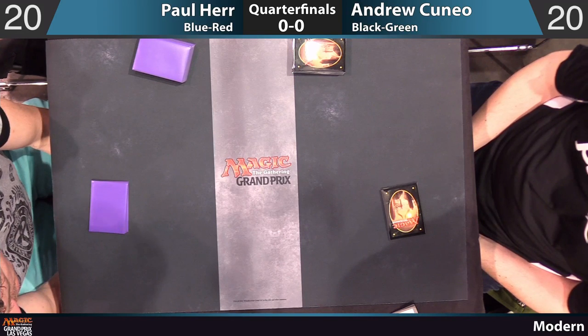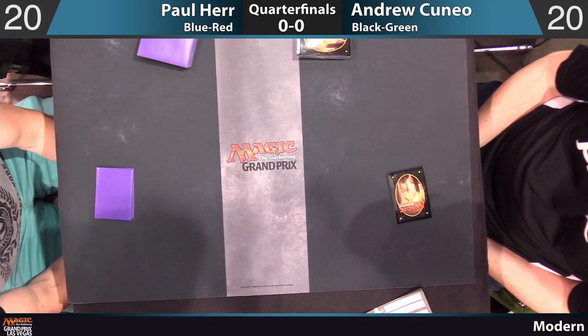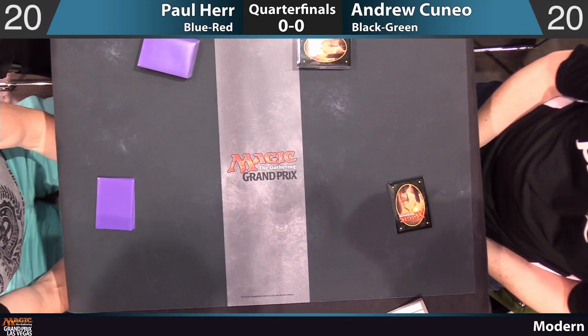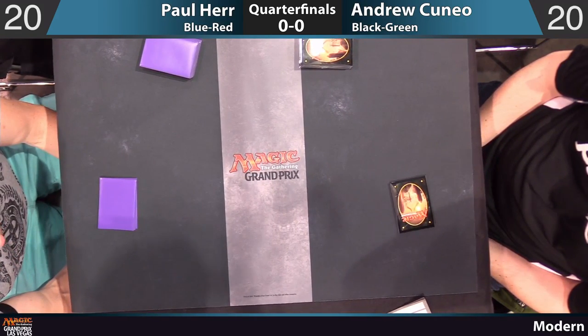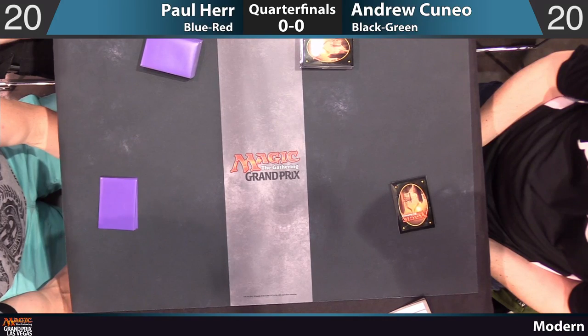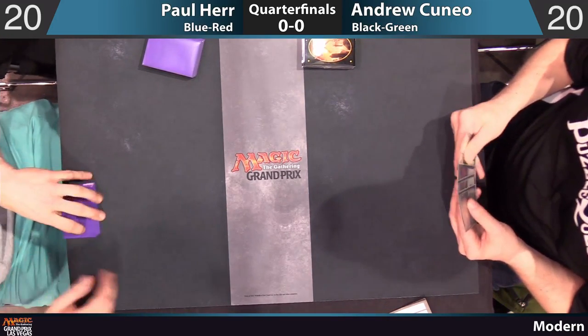Black-green for Andrew Cuneo versus blue-red for Paul Hare. This was the deck that seemed to be flowing, at least anecdotally. We saw some hieroglyphic illuminations late and didn't see a couple of red burn spells go through Andrew. And it looks like we're going to be underway here.